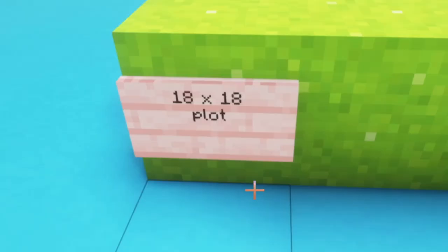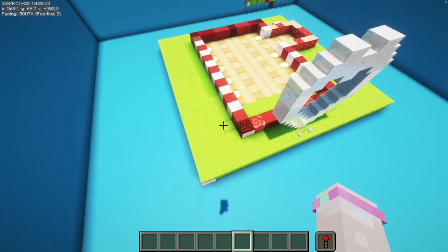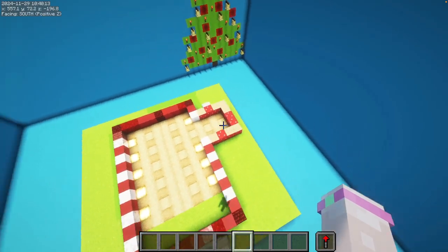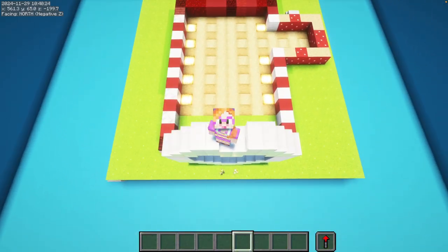So let's get started. How much space do you need for this cottage? I would recommend an 18 by 18 plot so you have got plenty of space for all the nice stuff that you can build around it. The footprint of your house is 15 by 14, but you have an overhanging roof so you need to leave an extra block all around. These dimensions are the same for both cottages.